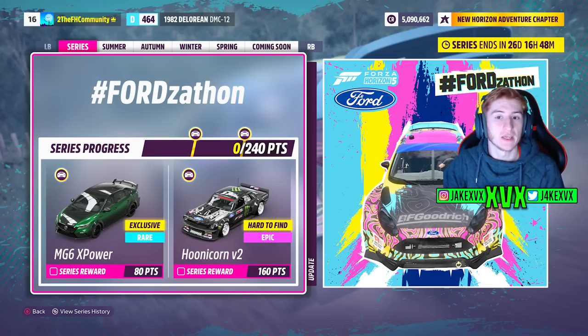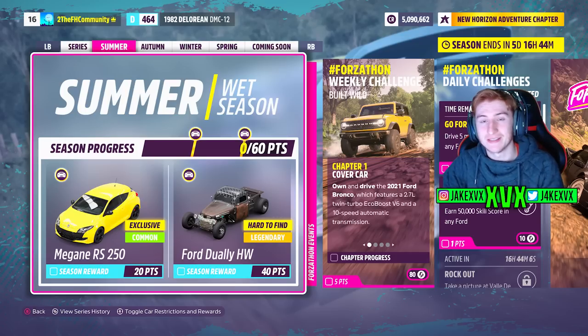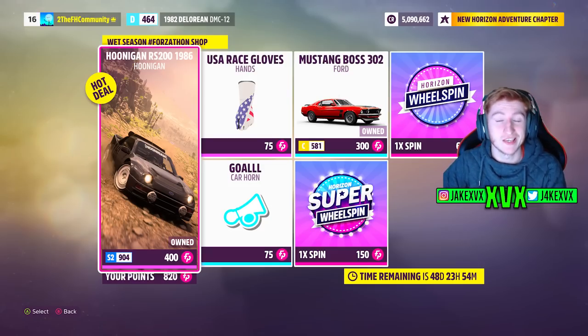On to the first week now, which starts on January the 5th. It's worth noting that during this first week there will be floating lantern collectibles returning to the game in the Junus Blankus area. For 20 points it's the second new car, the Renault Megane RS250, and then for 40 points the Ford Julie. The Forzathon shop for that first week has the Hoonicorn RS200, the Ford Mustang Boss, the Goal Carhorn, and USA Race Gloves.